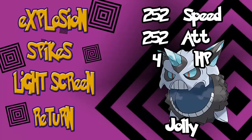Mega Glalie is basically a suicide lead. It gets Refrigerate Explosion — one of the strongest attacks in the game. Explosion is a 250 base power move. You want to try to set up entry hazards — Spikes — or a Light Screen, and then Explode and take whatever you have with you. You can also give it Return: if you think you can take out your opponent with Return, go for it; otherwise set up and Explode. Give it a Jolly Nature, 252 Speed, 252 Attack, and 4 HP.